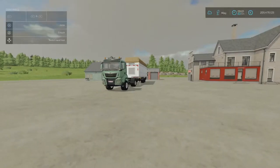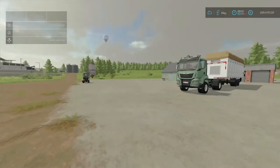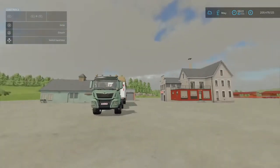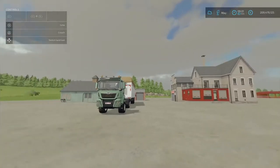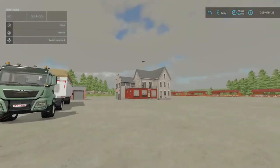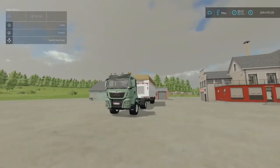Hello everyone and welcome back to the channel. This will be Farmer Envoy's Stream and this is going to be another production change tutorial on Farming Simulator 22. This time we are going to look at the Spinnery and the Tailor Store, and there is a reason we are looking at both because they intersect and work together.